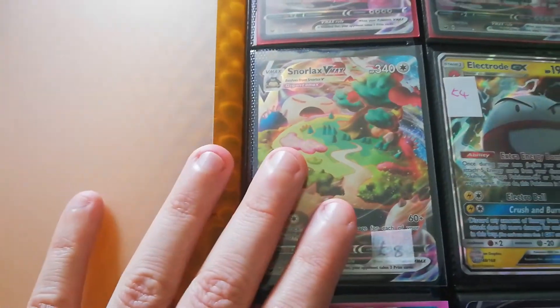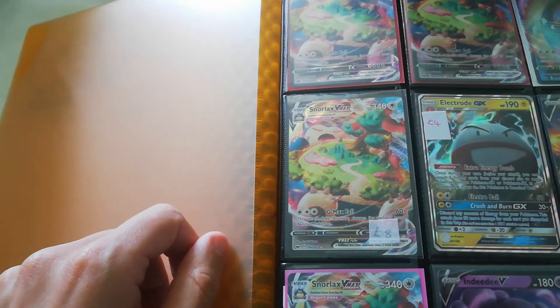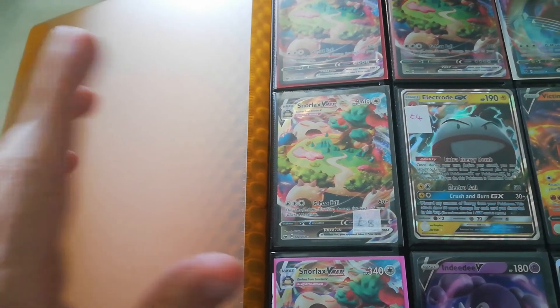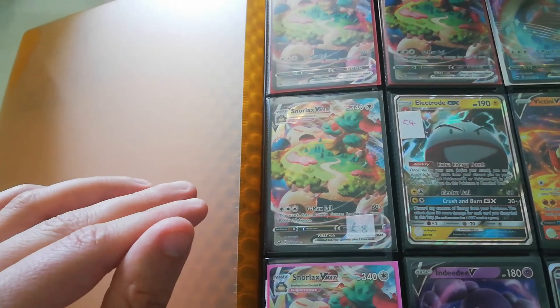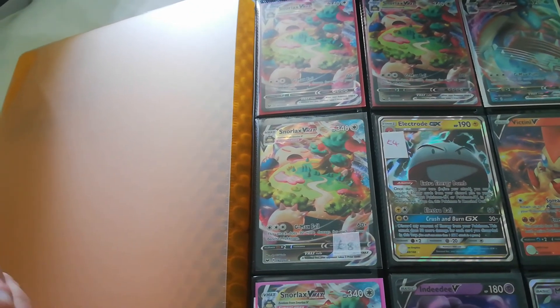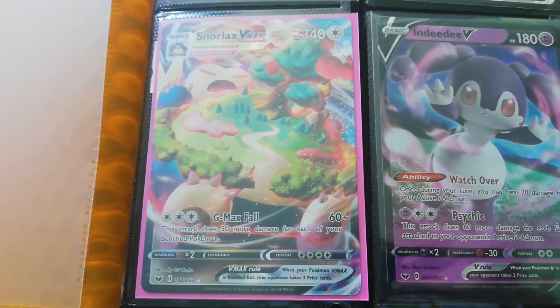It's been a long video — apologies for that. For modern sets, I'm going to buy booster boxes of Darkness Ablaze and pick up whatever Charizard singles I can, including the Japanese full-art Charizard from the pre-release set, once the price drops a bit. That's basically a 20-minute rundown of what I've invested in, what I'm currently buying, and what I'm looking to buy in the future. I hope you found it informative — leave a thumbs up if you made it this far. Thanks, guys, bye!